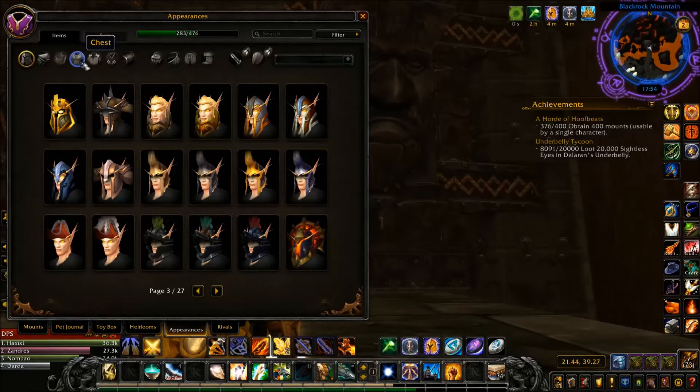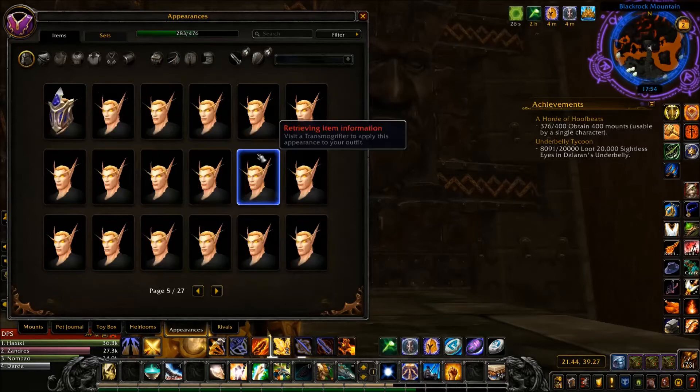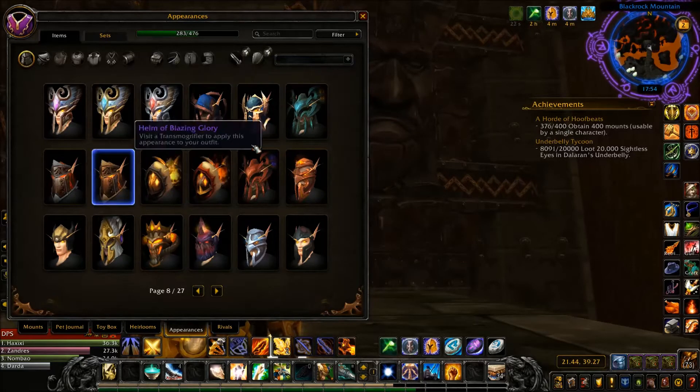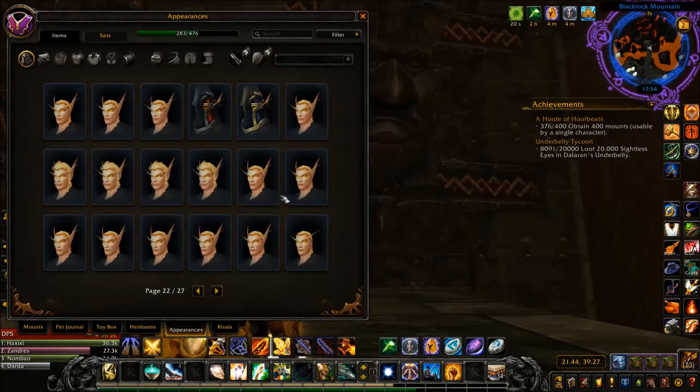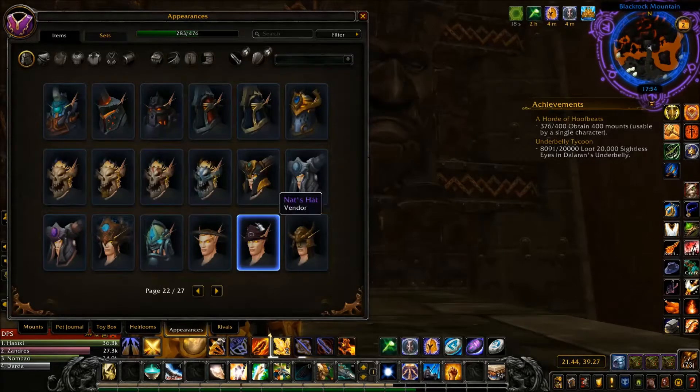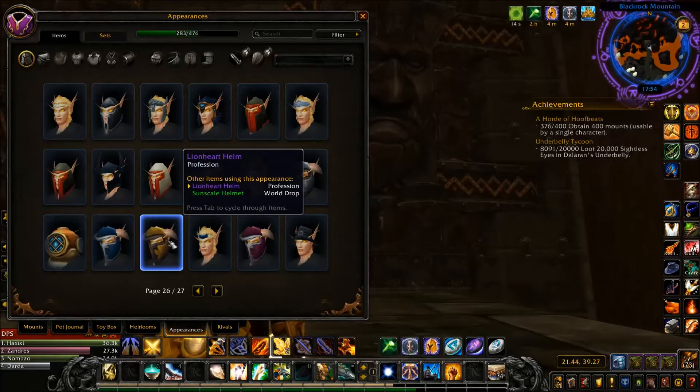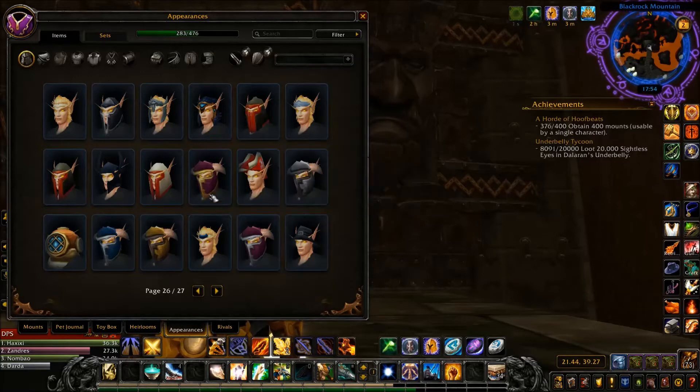You can look by slot — shoulder, chest, cloak, bracers, gloves, belts, whatever. You can look through all the different appearances available for your class. If you have them, they're at the top. If you don't, they'll be listed in gray down below. It'll even tell you where to get them — like this Lionheart Helm, you can get it from blacksmithing, or if you press tab, it's a world drop and you have to research where to get it.